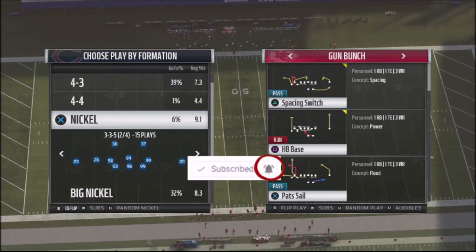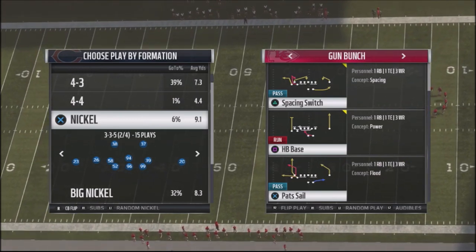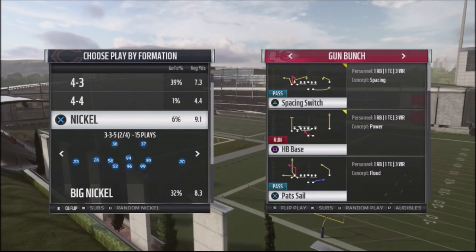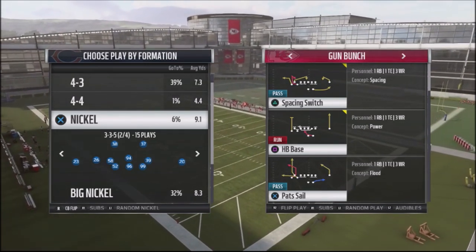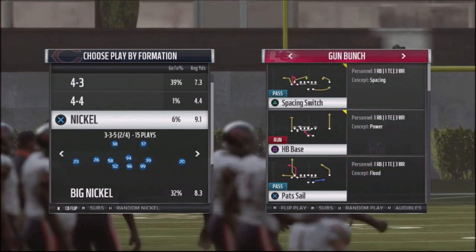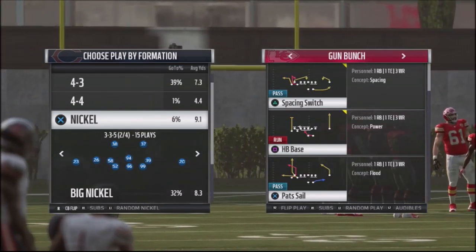I want to talk about a defensive strategy I'm going to be using to try to lock up one of the more popular plays in the game, and it's Pat Sale. This is a max protect offensive scheme, and it's extremely difficult to stop because the route combinations — playing against someone using a team like the Kansas City Chiefs, you can get yourself in some serious trouble. I found a defense that can lock it up, but it doesn't lock it up when the play breaks down.